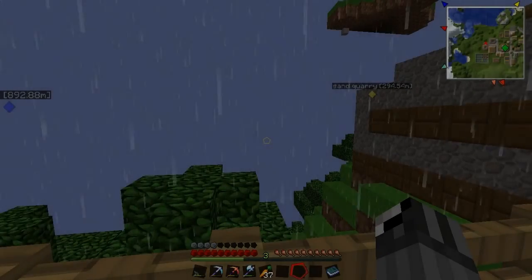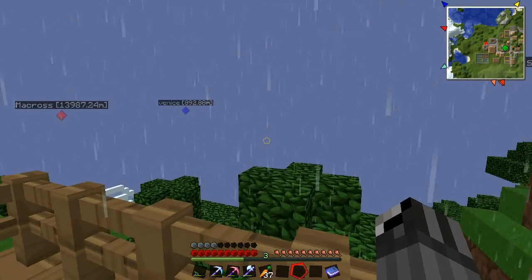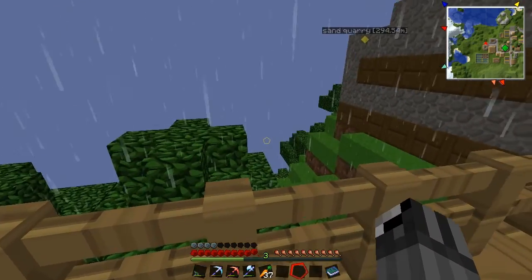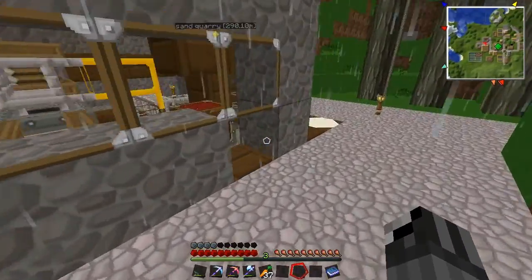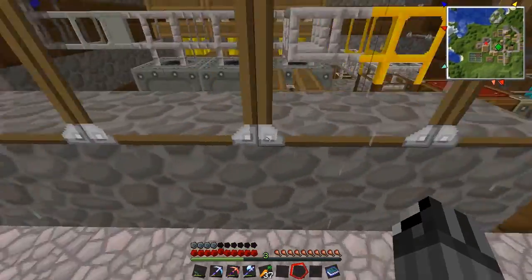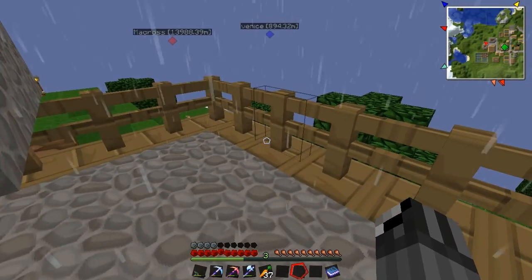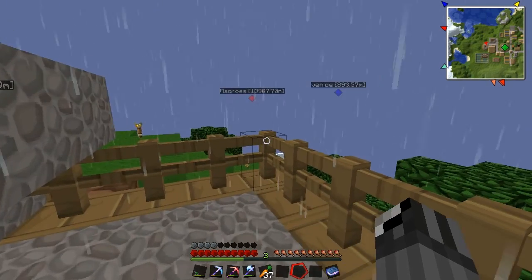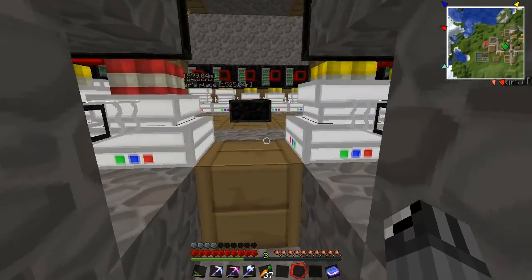Hello everybody and welcome to another episode — or not really an episode but a mini tutorial on the Feed the Beast server. I forgot what mod it is, I think it's Forestry, but they have lasers and lasers can replace electronic circuits and they're a lot cheaper if you have ender pearls or access to other stuff.